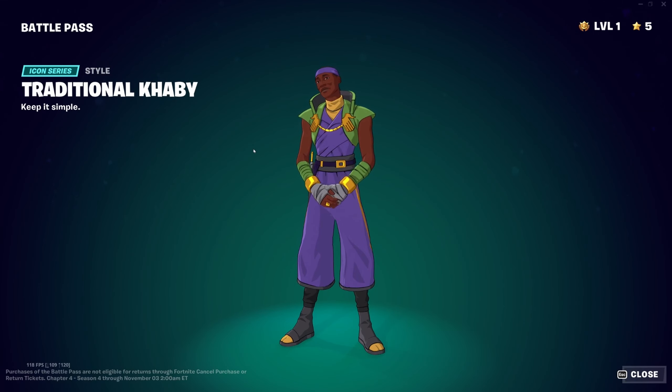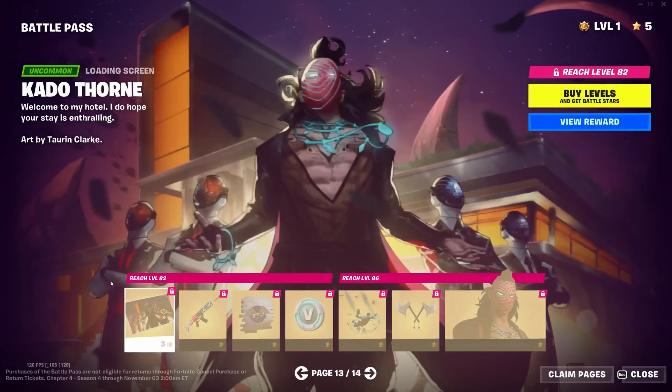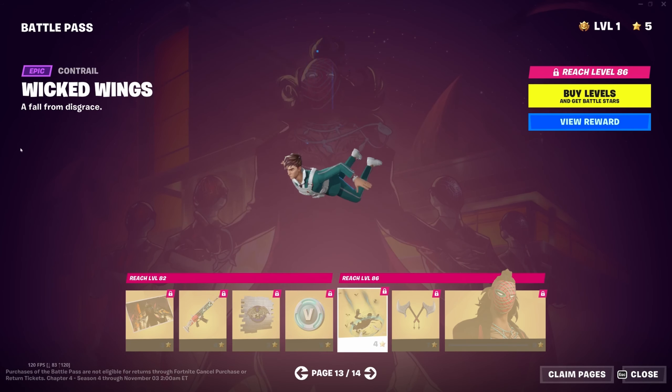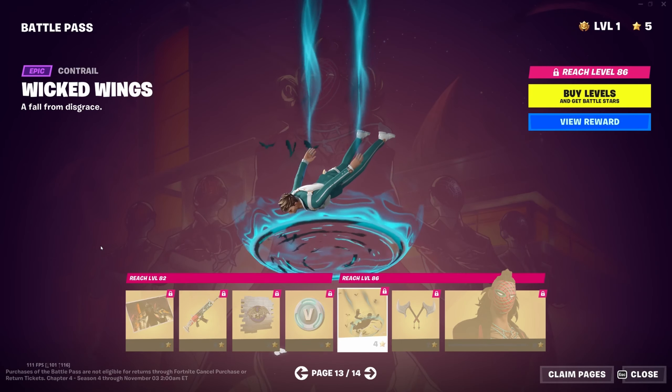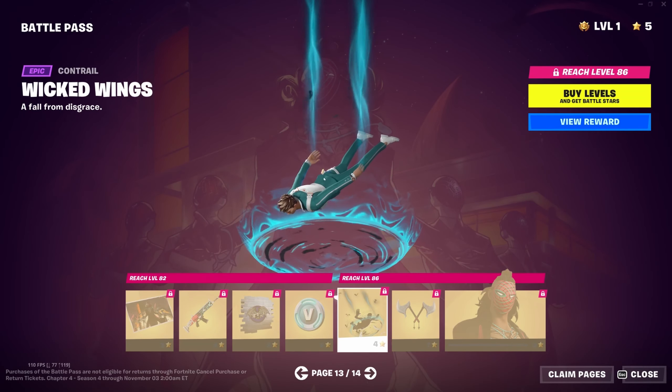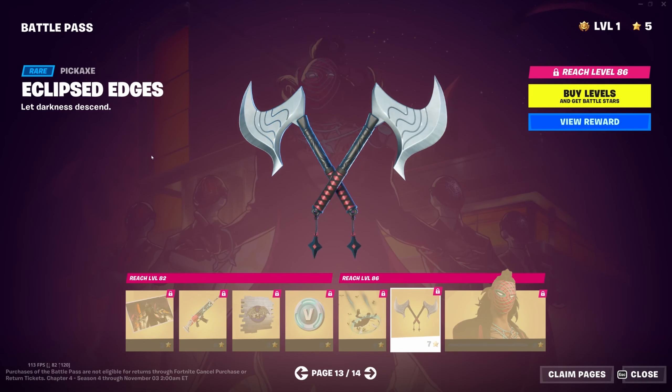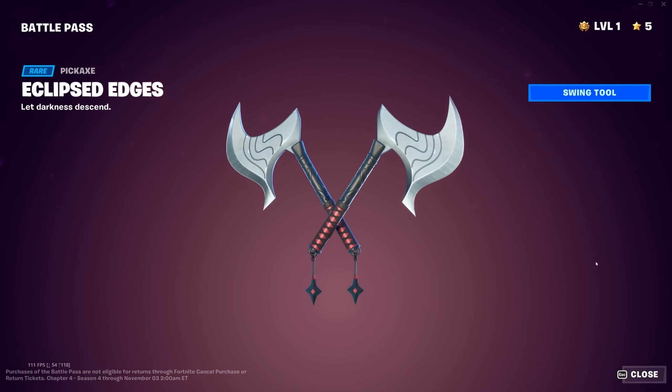Then we have Kado Fawn — the main antagonist for this season. We have the Final Eclipse wrap, the Revenant's Hunt spray, 100 V-Bucks, the Wicked Wings contrail — I like the portal effect — and the Eclipsed Edges pickaxe, which is kind of generic but fine.